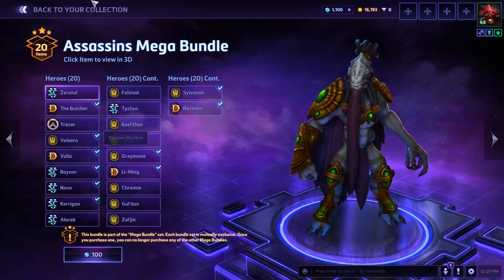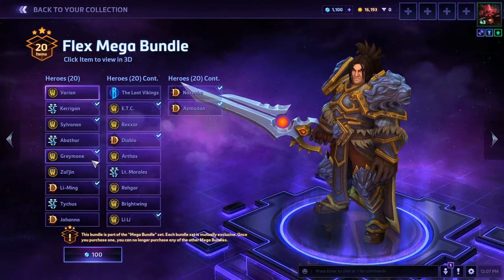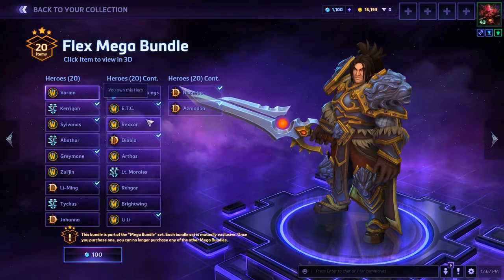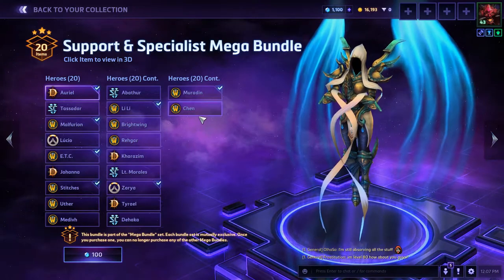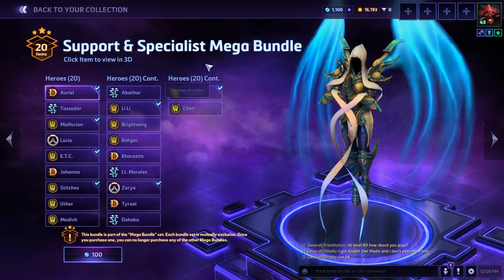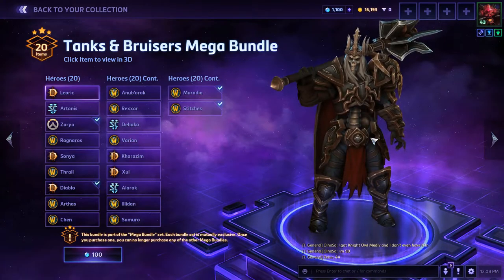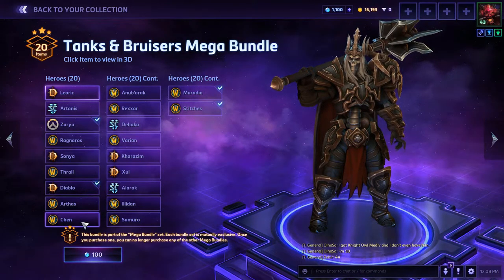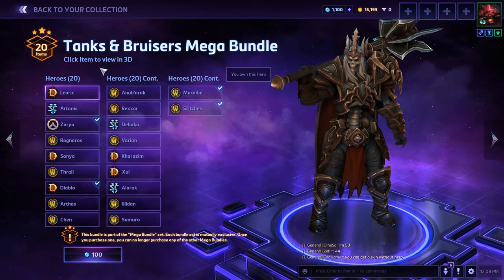The Flex Bundle has Varian, Abathur, Diablo which I already have, and also Zul'jin and Tychus. Zul'jin is one of my primary ones that I want to get, so this might not be bad for me. The Support Specialist bundle has Chen, Tassadar, Lucio, Tyrael, and Dehaka — not exactly my cup of tea. Tanks and Bruisers has Artanis, Leoric, Nubarak, Chen, and Ragnaros, which I really want — but I'm still thinking the Assassin's Bundle will have more people I really want.